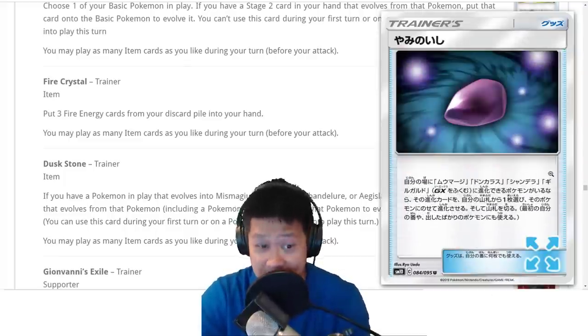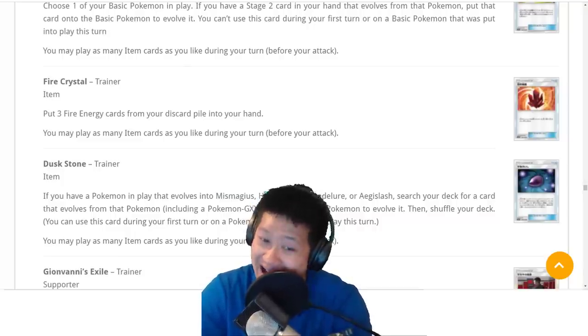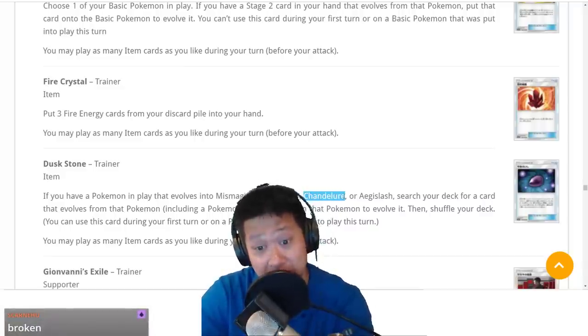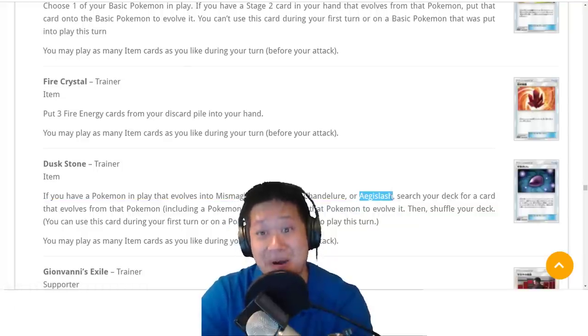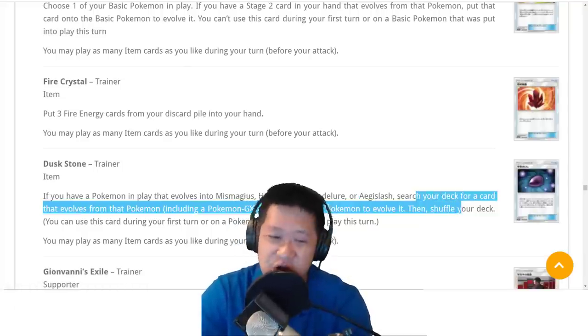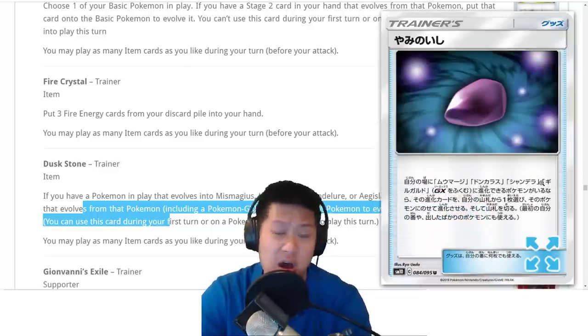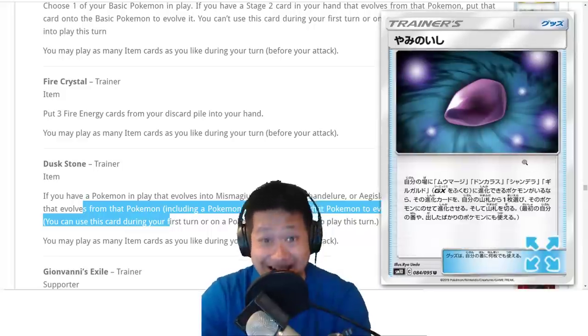Dusk Stone — holy cow. If a Pokemon evolves to Mismagius — part of that big crazy draw combo — Honchkrow including the GX version, Chandelure, and Aegislash, you get to search a card and evolve it immediately from your deck. I'm going to be putting that into those decks. Dusk Stone — fast evolution that searches my deck. Cheats everything. We need you.